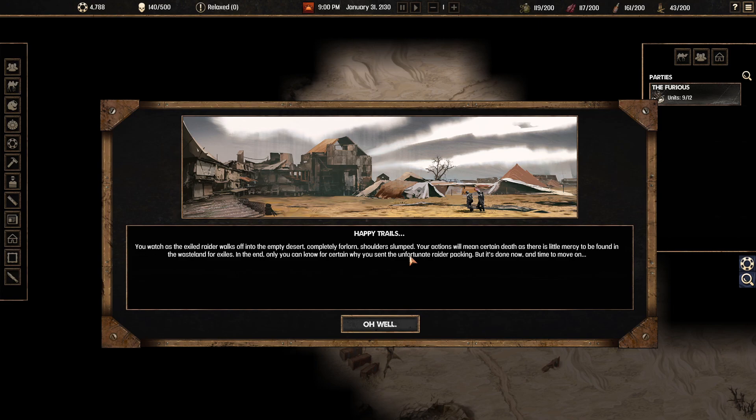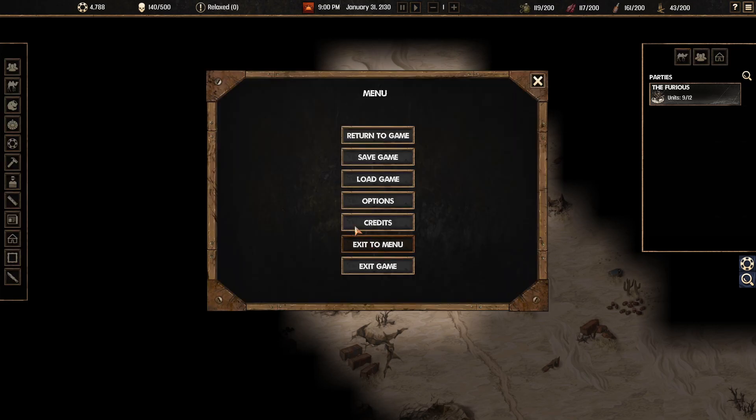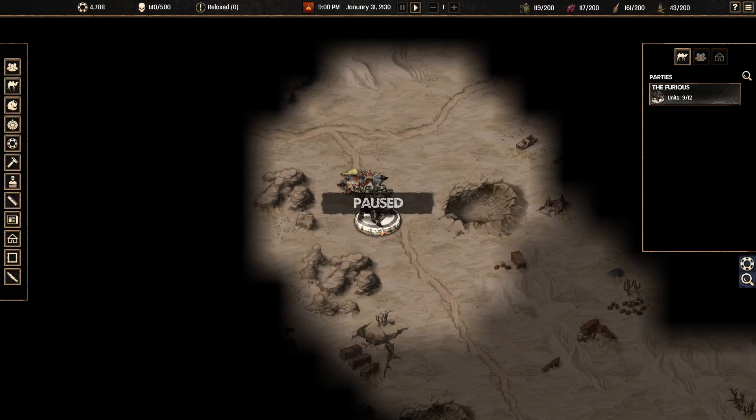A leaving event: you watch the exiled raider walk off into the empty desert — certain death awaits them in the wasteland. Oh well — she was useless anyway. That wraps things up for now guys, we're coming up on the hour. Thank you so much for hanging out and watching — I hope you enjoyed it as much as I enjoyed playing. This is Raiders Forsaken Earth — I'll be uploading much more of this very soon. Don't forget to leave a like or a comment, consider subscribing if you're new, and I'll be uploading this plus a variety of other games regularly. Thank you so much for hanging out — see you in the next one, peace out and as always stay classy.